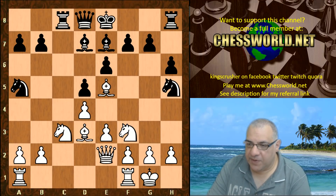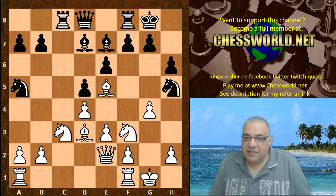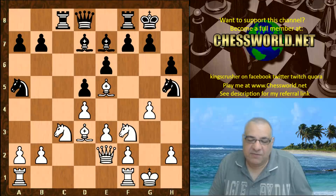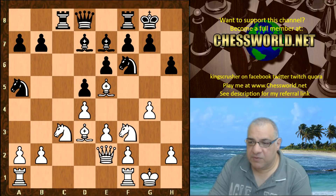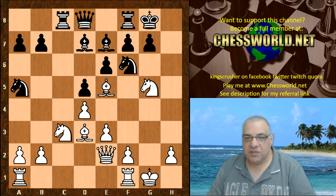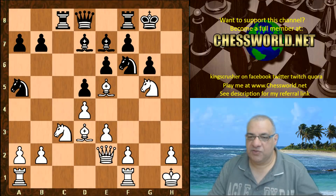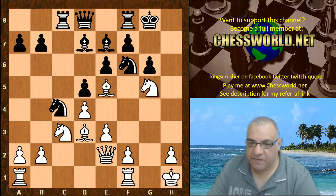Queen e2, Black castles, and now Leela plays g4. There's a short-term window of tactics — some forcing moves — but there's a longer-term window which is this semi-open g-file. We've got the bishop forced back in its pawn chain, a g-file which White can double rooks with, and a nice bishop on e5 pointing at Black's King. Look at the bishops — they're absolutely beautiful. G6 is played, King h1 — this is just poetry now. Knight c4, Rook g1.